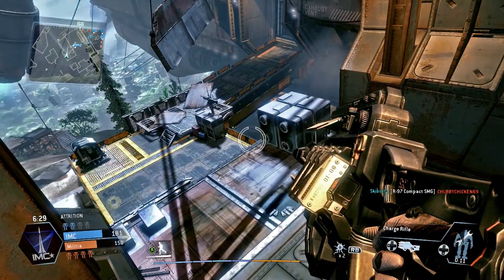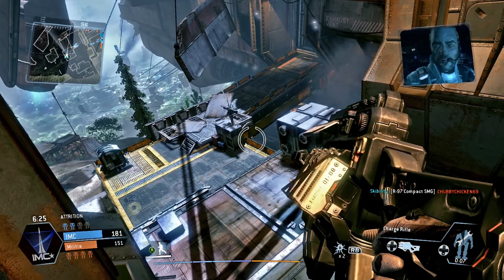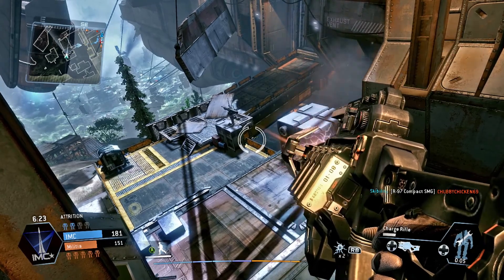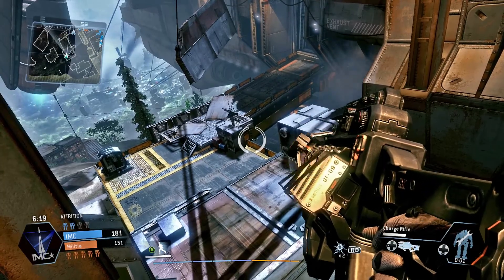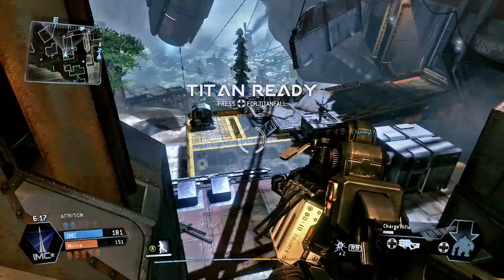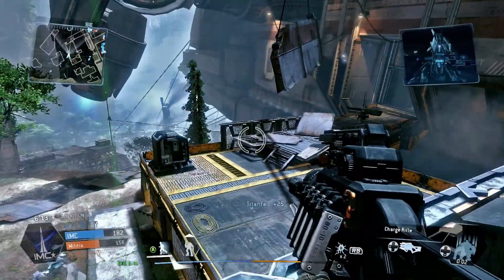Hey guys, welcome back. My name is Ohaple and I've got a fun video today — it's a glitch on the map Relic. This is a great sniper spot, not what I'm in right now, but what I will get into in just a second. It's a great sniper spot where you're actually kind of outside the map. You end up getting stuck out there, but you're partly hidden and you're way up outside the map.